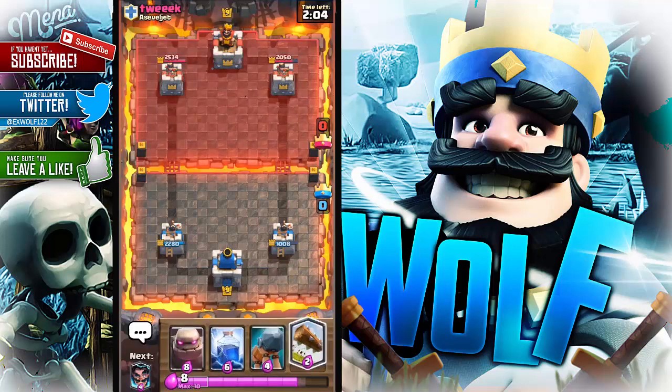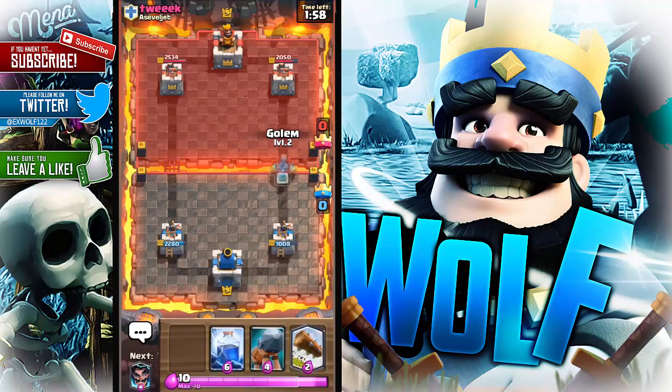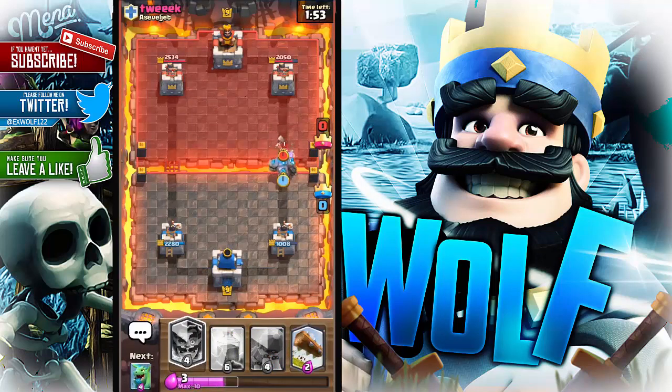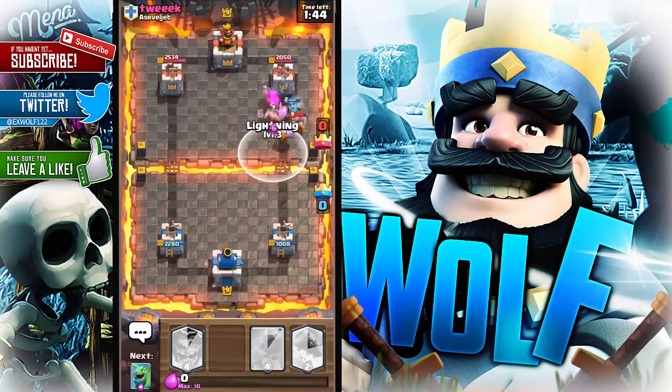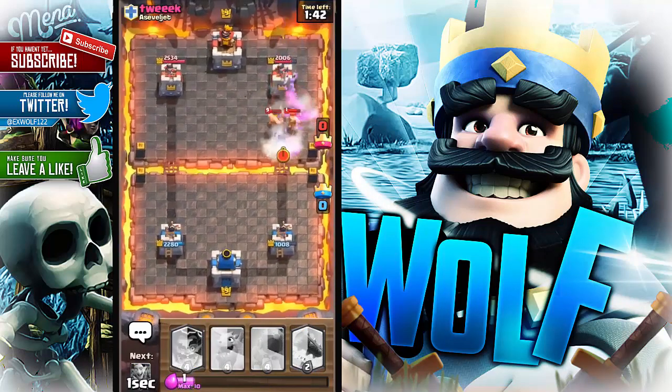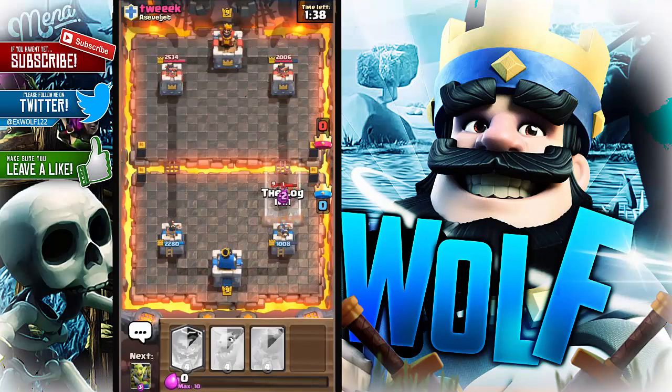We've got it. I'll save up a bit more so I can put an Electro Wizard behind that and see how this turns out. He's got the Lumberjack and the Leap Barbs — wow. I really need the Lightning right now. The Lumberjack didn't get taken out so I'll use my Log just to push everything back. I think he'll get the one-shot — there we go, that was an okay defense.